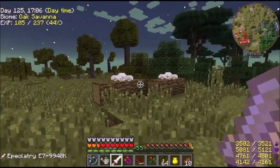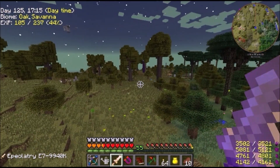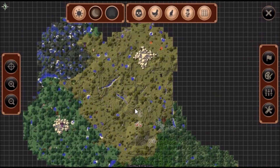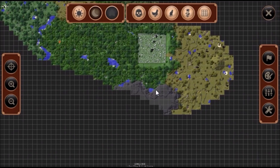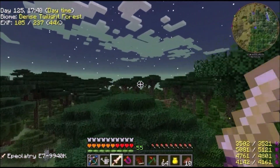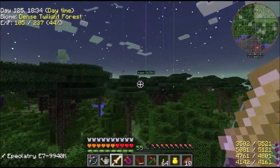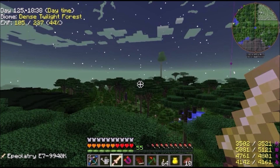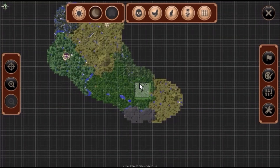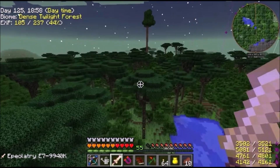Last episode we did the maze, the lich tower, and the naga. Today we've got to head to the dark forest — we found one right here. Actually scratch that, I've lost my mind. It's not the dark forest we need yet; we've got to fight the Hydra first. We should be able to go through this swamp and find what we need.